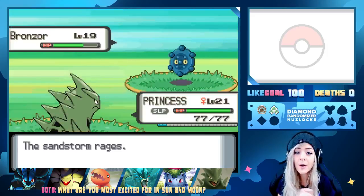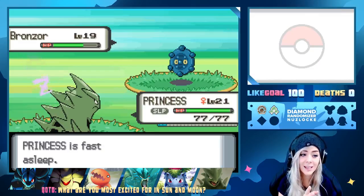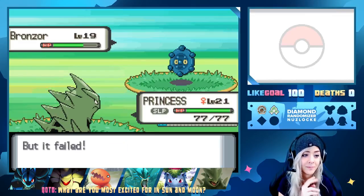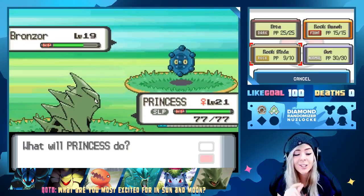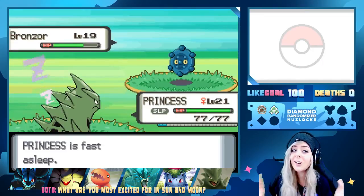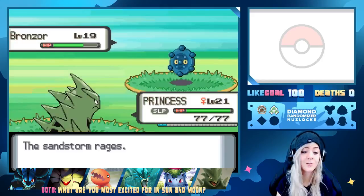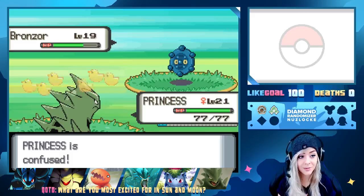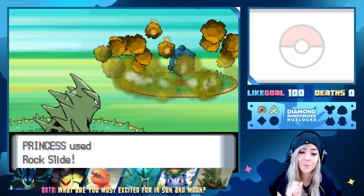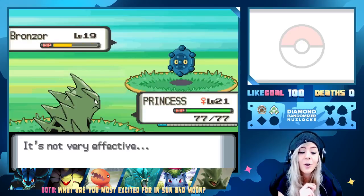Princess is literally not waking up right now. This should be easy — I just have to put it to sleep. Bronzor, you're making this very difficult for me to love you. I'm confused. We get our Rock Slide off — let me love you Bronzor, don't make this more difficult than it needs to be. And we get the flinch! Beautiful. I think I'll Cut next — we snap out of confusion, Princess is redeeming herself.